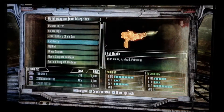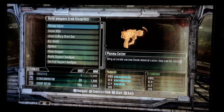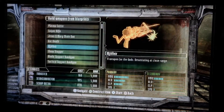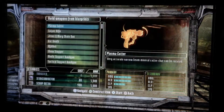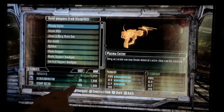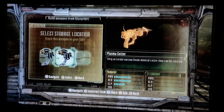Blueprints are schematics that allow you to build guns in one click. You just go down the list, find the gun you want, and boom, you've got it. So if you wanted to build a plasma cutter, all you really need is to have the resources to do it. And it looks here that I do, so I go — let's build it.